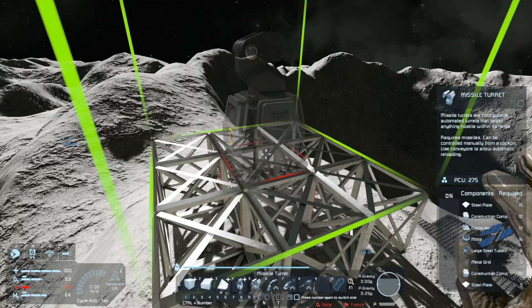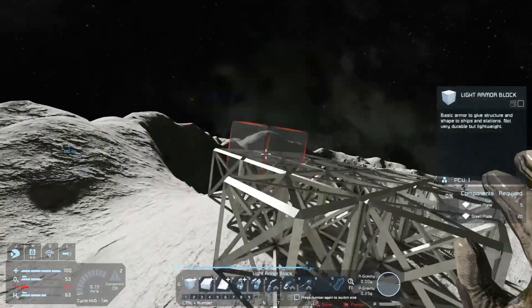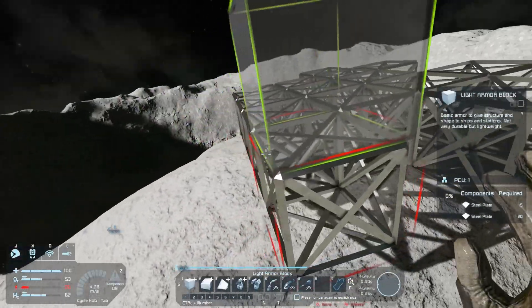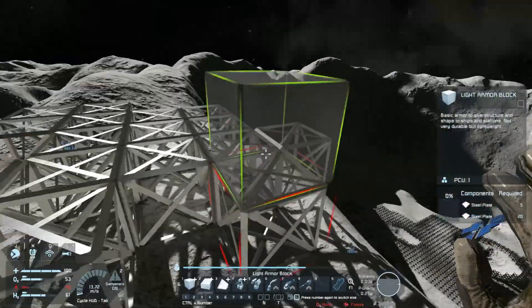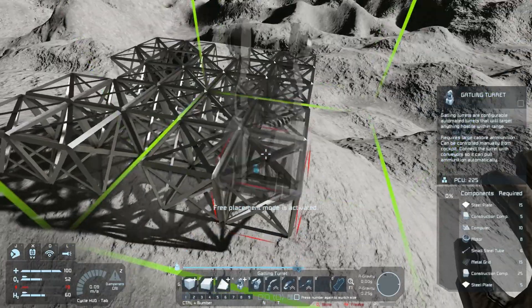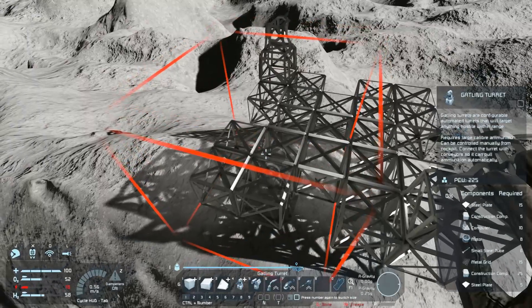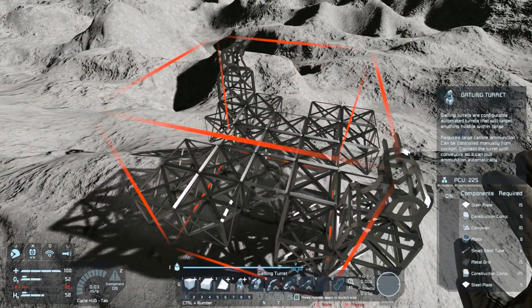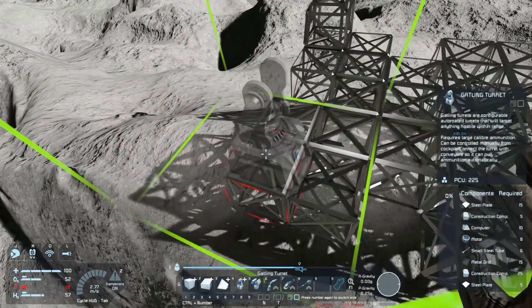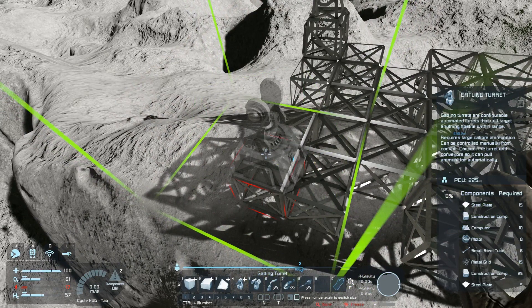We have a couple of ways we can do this. We can have four turrets in this kind of pattern — for example, a Gatling and a Gatling, or we can go four Gatlings, or three Gatlings and a missile, or two Gatlings and two missiles. It really depends on how much magnesium I want to spend on ammo, because missiles take a bit, but they also deal more damage.